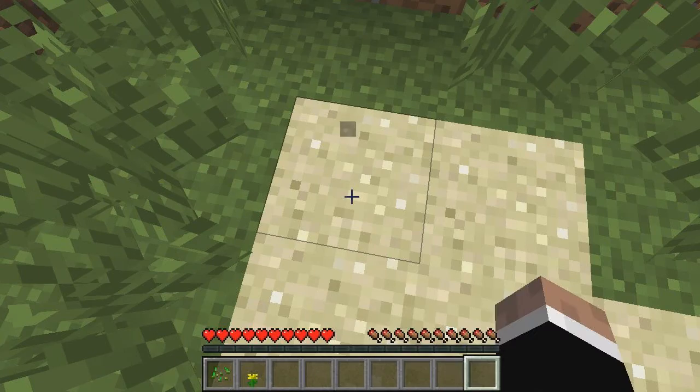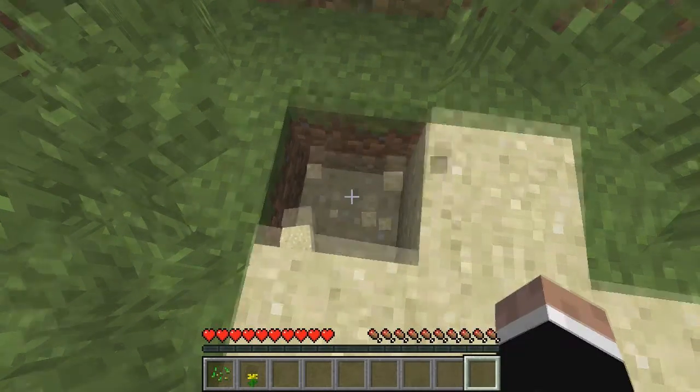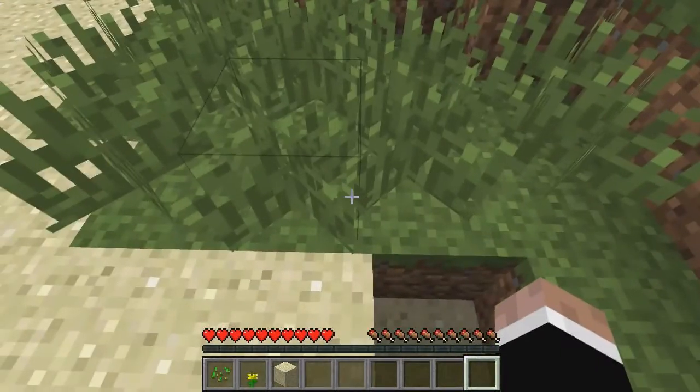Got the dirt here. And some items you can pick up with your hands, like the dirt — keep punching it, it'll break, and then you can pick up this block. Ta-da!